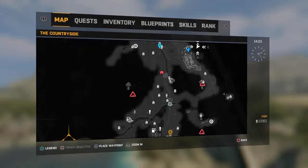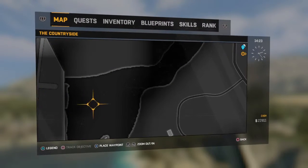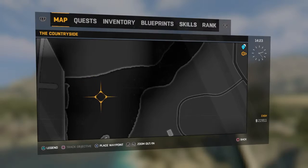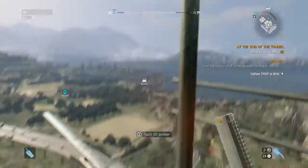It's around — I don't know where it is exactly, but it should be about right somewhere around there. And you find a dead military person, and you get the keycard off of it.